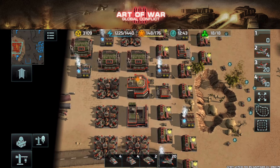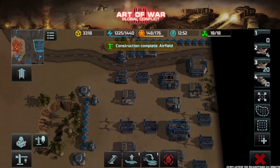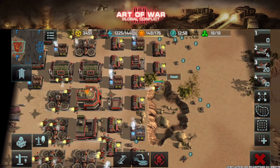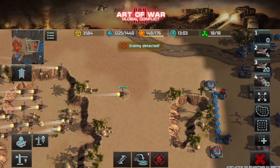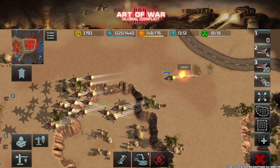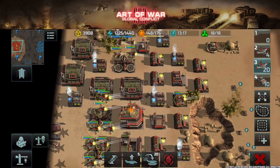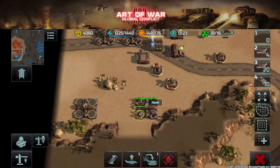Here are some advanced tips. First, have one hawk attack the same target first while the rest wait — this hawk goes in, tanking all the anti-air your enemy has, then you retreat it. As long as it's still alive and within range, the enemy anti-air will keep firing at it, keeping the rest of your hawks safe.